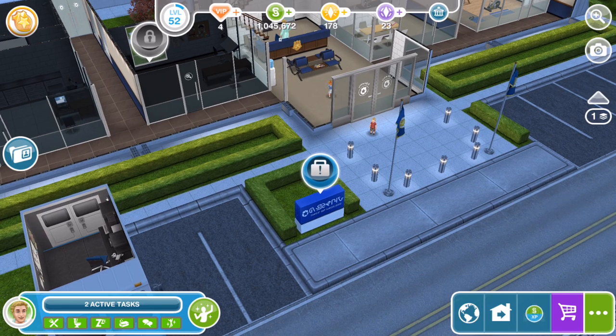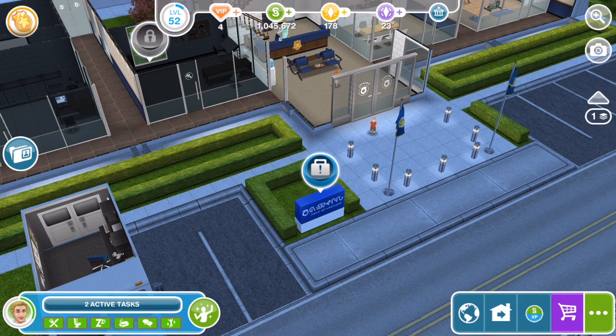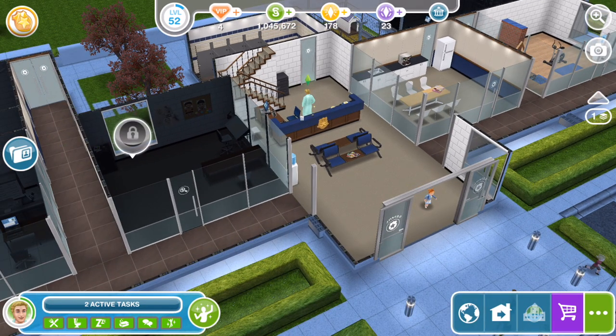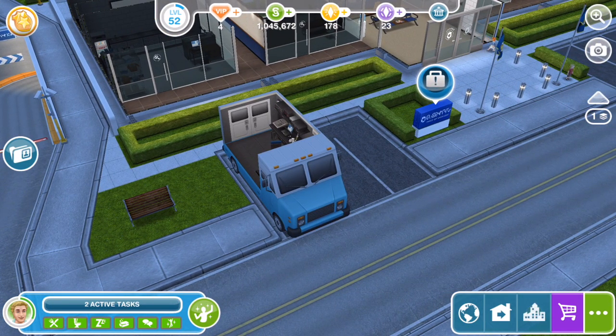Ken has been promoted to cadet level 1 out of 10 and has got a new salary. That is the tutorial for the police station. I'm assuming now we just have to continue sending our Sims to work and collect the rewards. Thank you so much for watching — I hope you are super excited for this update as I am. I'm going to check if the glitches work with this update and post either a video or on social media whether they work or not. Thanks so much for watching — I'll see you guys soon, bye.